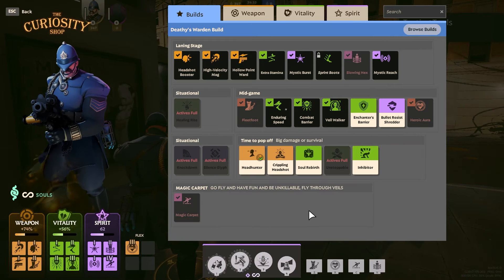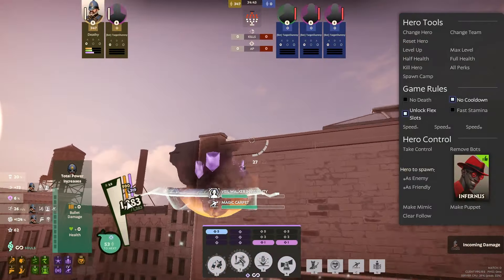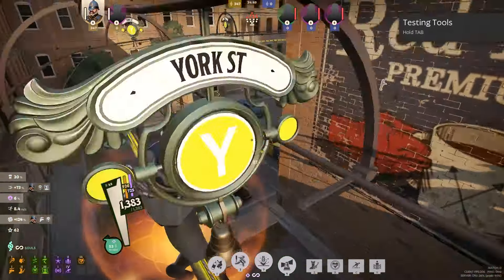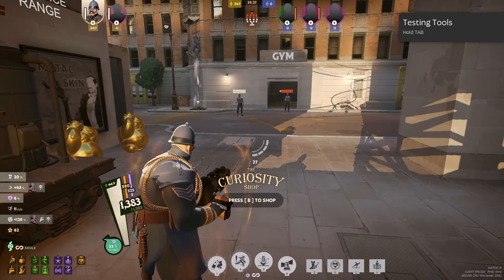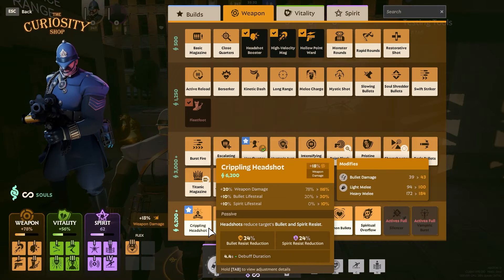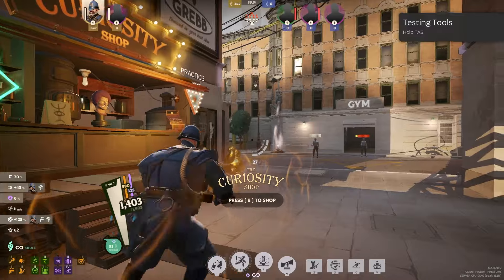This is also the reason we don't have any resistances in this build — we're stacking shields. When you have Willpower up, Magic Carpet, and Veilwalker, you're at over 2,000 shields total: 900 bullet and 1,300 spirit. This is a ridiculous amount of shields. You don't need resistances, and you don't really need a ton of base health because you have so much shield. This also means you're very strong against things that apply minus resistance — for example, Crippling Headshot's 24% spirit resist reduction doesn't affect you much because you are mainly shield. That's pretty much it for the item build.